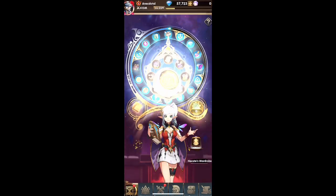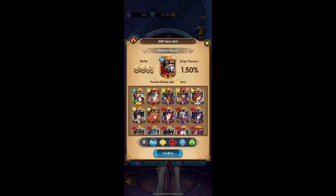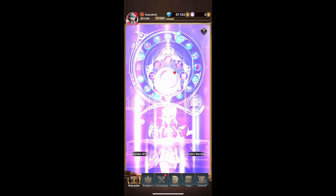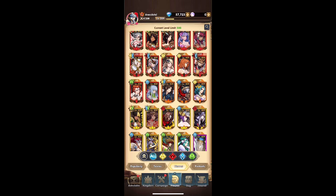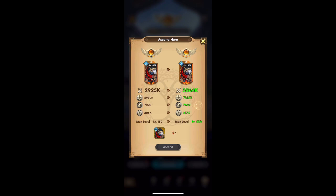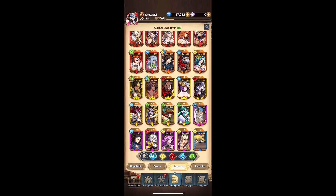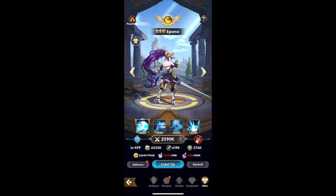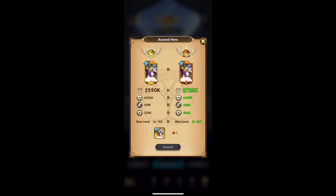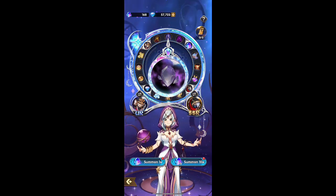What's up, it's your boy Anecdotal, and today we're gonna do the Astro Globe of Fate — 100 pulls. We're gonna try to get Hanzo, the new ninja, and secondarily we're also gonna try to get Aponia. I'm not sure which one I want to prioritize, since their event is still up and they're both the newest characters.